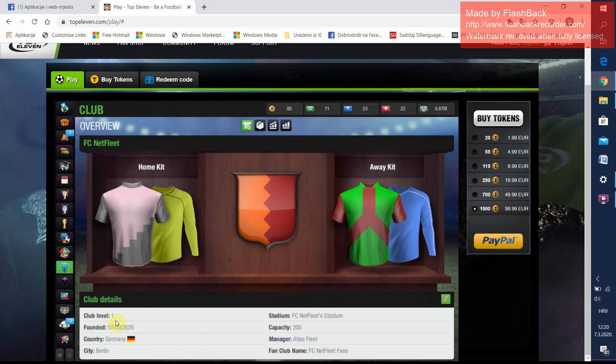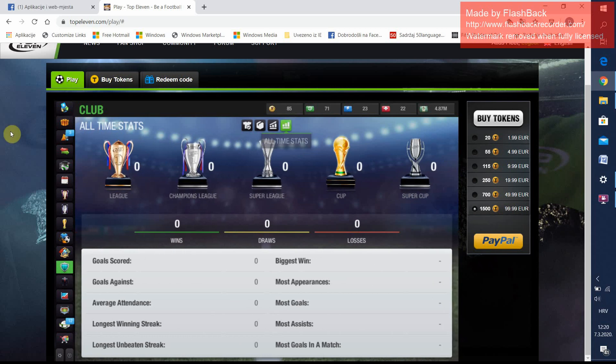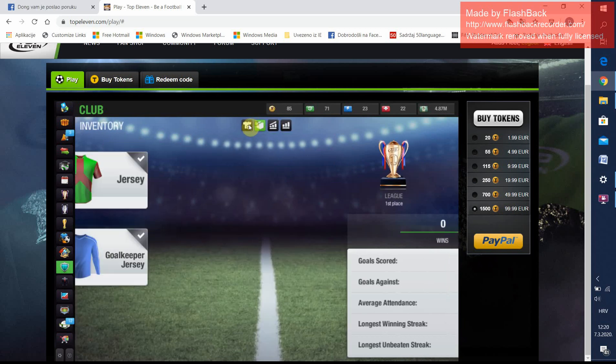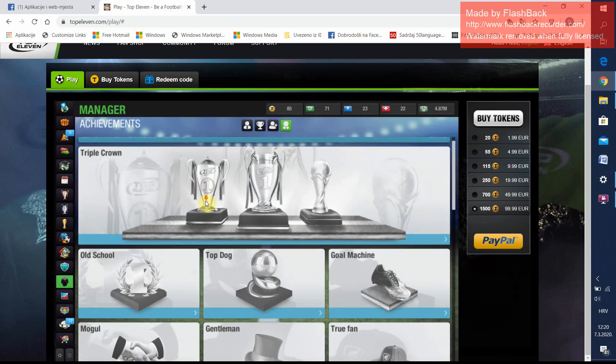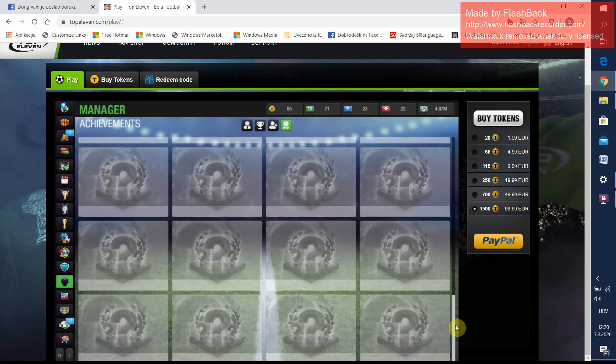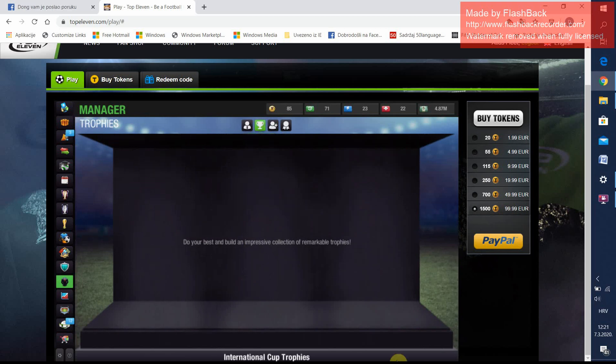Here is the club task — you see the club level, when it was founded, country, city, stadium capacity, who is the manager, fan club name. Here are the jerseys and goalkeeper jerseys. This is season stats and all-time stats from the beginning. This is the manager task and these are the achievements — you will see those later when I get some. There is a referral for calling a new friend into the game — you get tokens for it. And these are the international trophies.